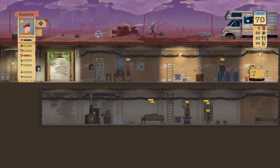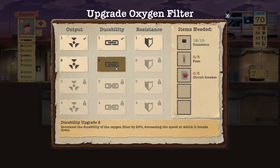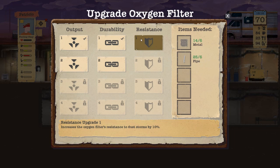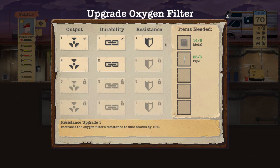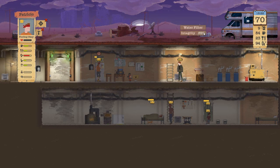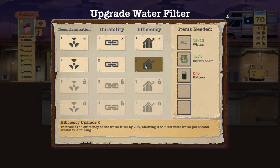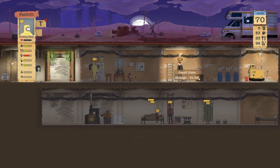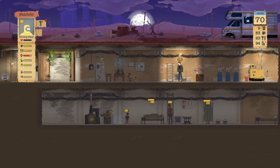Our oxygen is staying right at 94, which I think is kind of weird. We got upgrades there, but we don't have that upgrade. I don't want to use any of that stuff yet — because that uses the plastic, we don't want to use that. We have two gas masks now, so we're down to seven plastic. We need eight more.